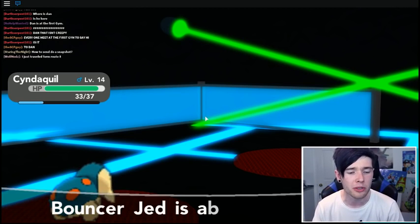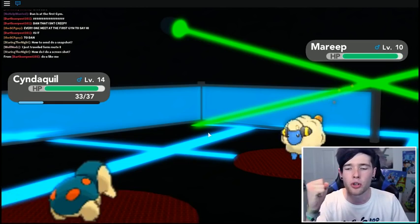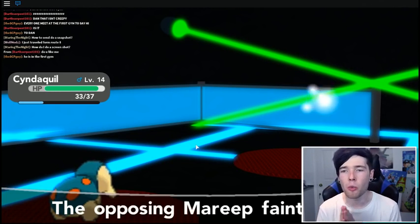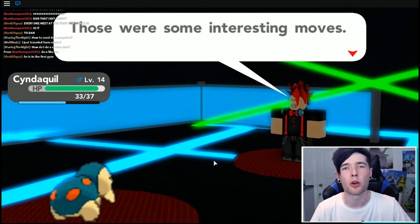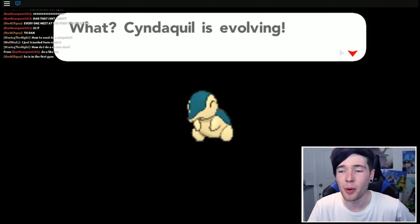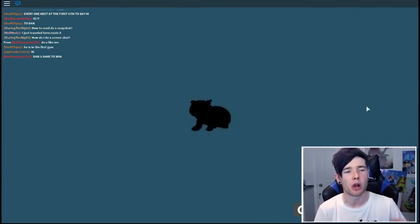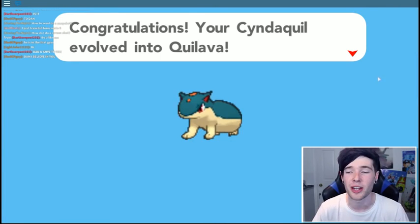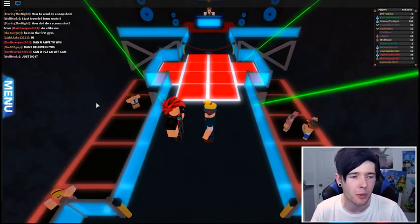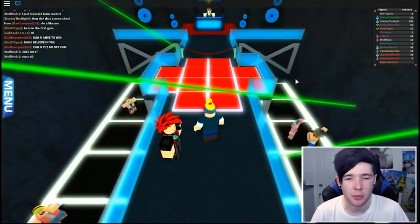Cyndaquil is now level 14. He's got a Mareep - let's burn this Mareep as well. As long as he doesn't paralyze me we should be able to go straight into the gym leader after this. Use your level 14 power - he's only using Growl, so we should be able to Ember and take this Mareep out. Give me your money please, Jed. Oh my goodness - Cyndaquil is evolving! This is perfect timing! Go on, evolve into Quillava - which is perfect! Look at it, this animation is awesome. Typhlosion is such an awesome Pokemon - I cannot wait to evolve him again. But he doesn't evolve for a little bit - I think he evolves in the late 20s level-wise.